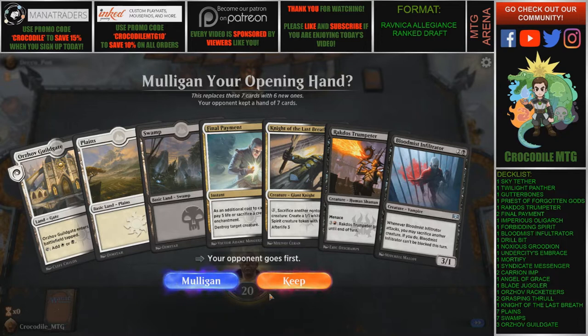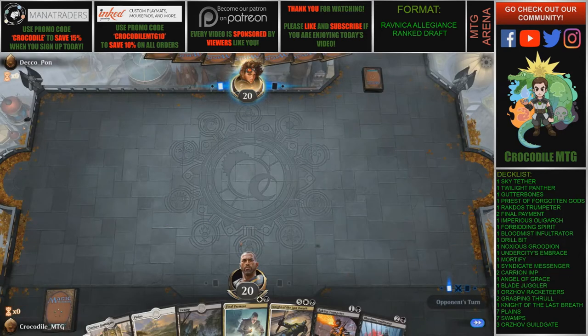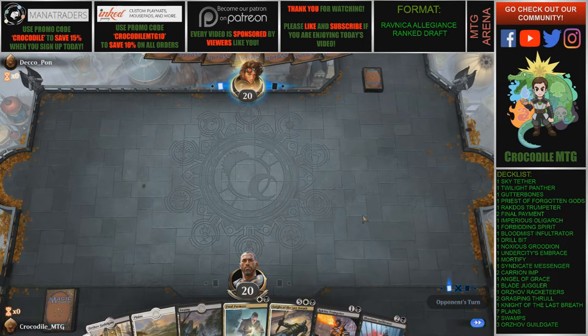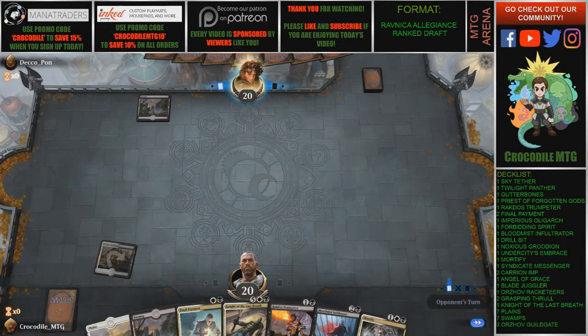Today we are playing a draft — a Ravnica Allegiance draft — on Magic the Gathering Arena. We are on the draw, I believe. We are going to start off with this Orzhov Guildgate on turn 2, play the Rakdos Trumpeteer, and hopefully be quick and aggressive, with our late game threats good enough to pay off. If you look to the right of your screen you'll see our deck list that we previously drafted. This is match number 1.